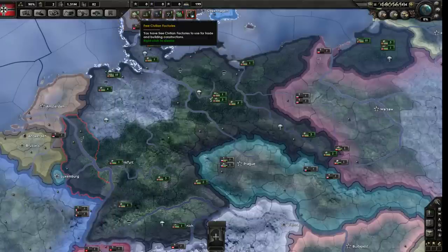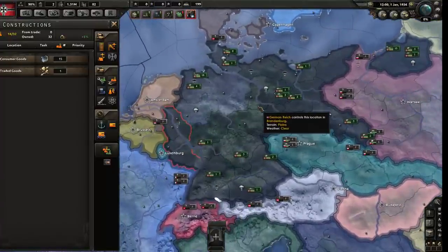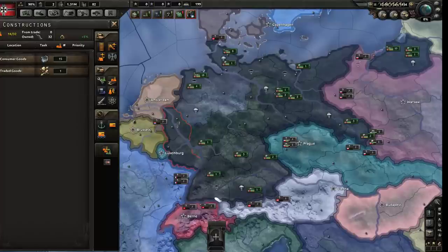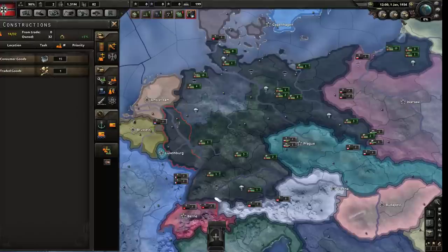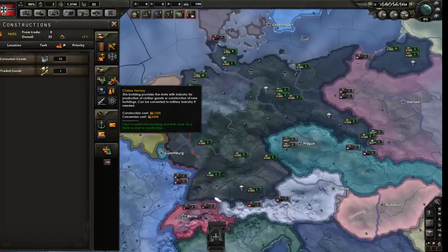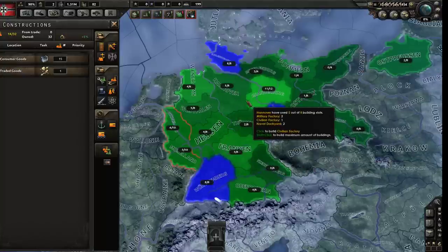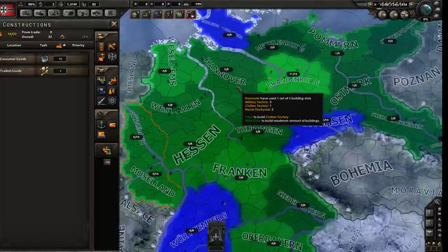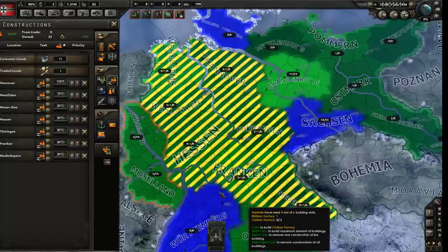We're done on research. Next icon: civilian factories. What do they do? Civilian factories build everything except the actual guns that fight your war - but that includes the factories themselves. Civilian factories build factories that make the guns. The more civilian factories you have, the faster you build everything. They're incredibly important. Click on civilian factory, and it shows you all your land broken down by state with their capacity. Hanover can have up to eight buildings - let's queue up a civilian factory there.